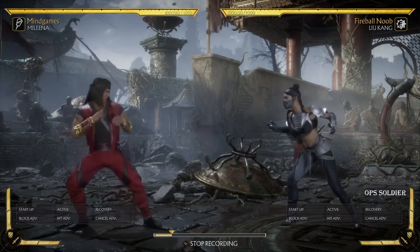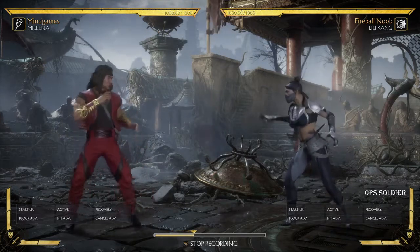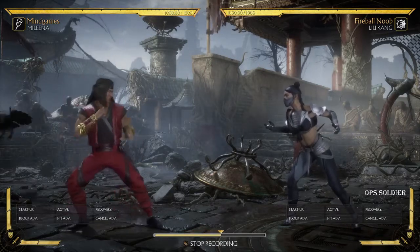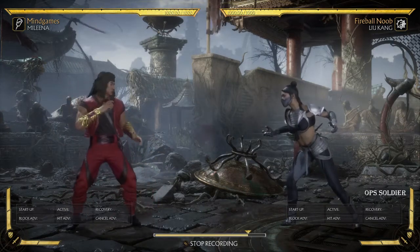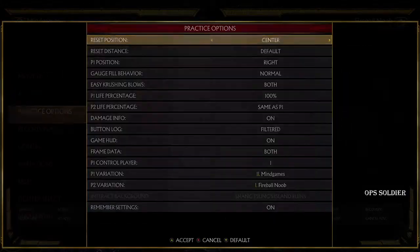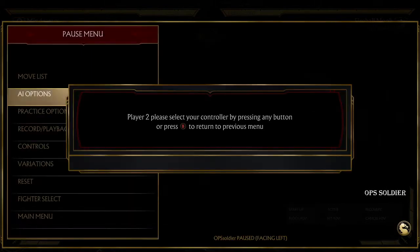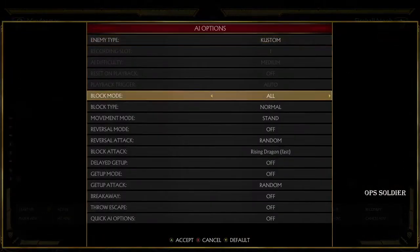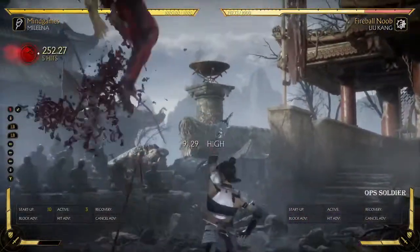Alright, what's up everyone. I wanted to go over something really quick again about Molina. A lot of the times in this game, something I've noticed is that with Molina, you have to get your opponent off two defensive bars before Molina can hit them with a combo. So for example, if I use one-one ball roll, let's say I hit them in the neutral and I open them up after a down-three on hit.